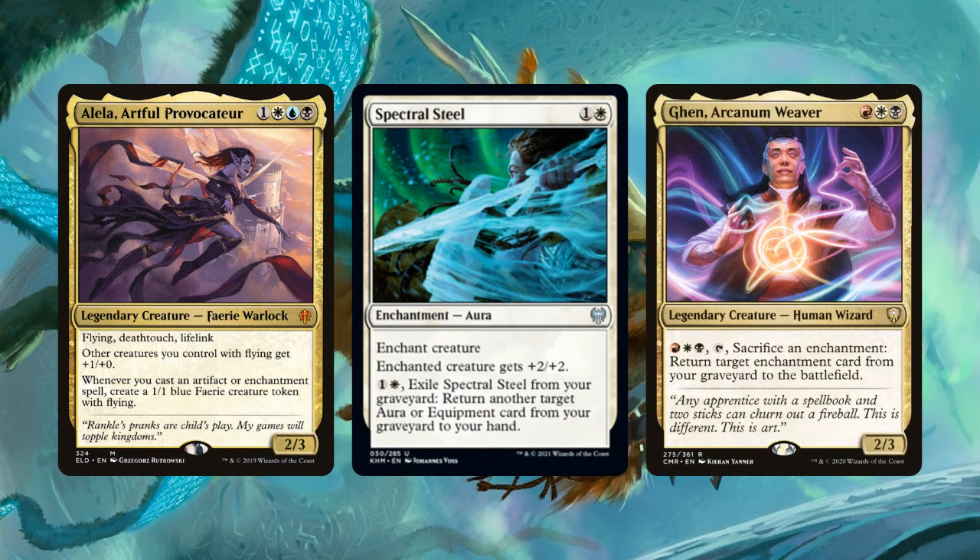One exception might be Alela, Artful Provocateur, who rewards you for casting both artifact and enchantment spells. That deck might also run Spectral Steel, an aura that gives plus two plus two, and you can exile Spectral Steel from your graveyard to return another aura or equipment from your graveyard to your hand. You could also use runes in a Gaav Arcanum Weaver deck, since they can be sacrificed to recur other enchantments, and you still get that value of drawing a card. But there are only five runes right now and they're all very mediocre — this isn't nearly enough support for runes to see much play in Commander yet, but the mechanic itself is fine.